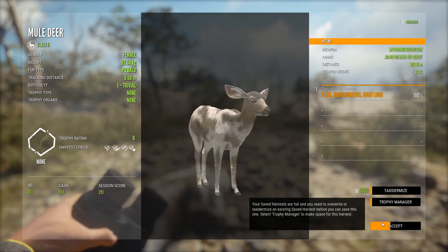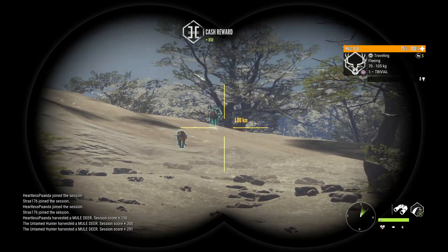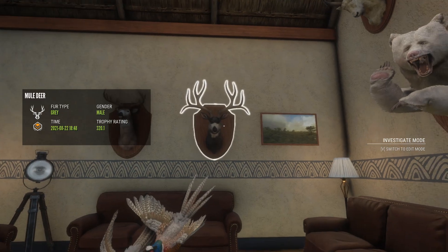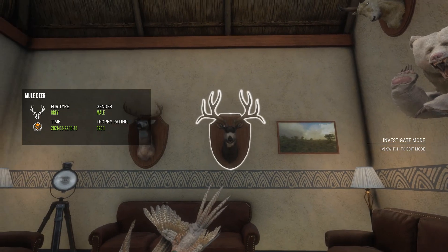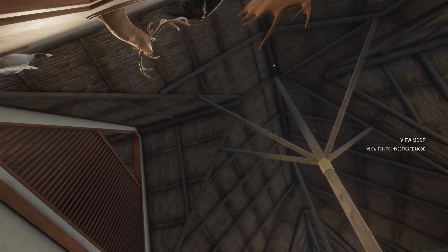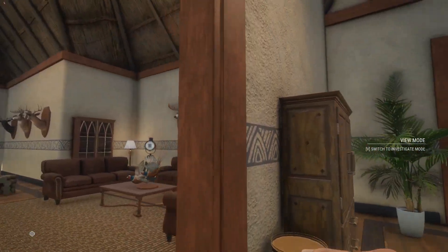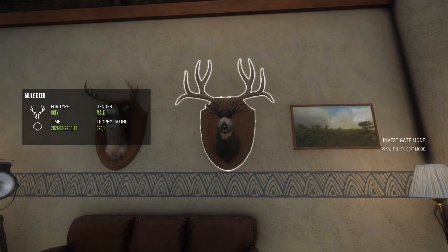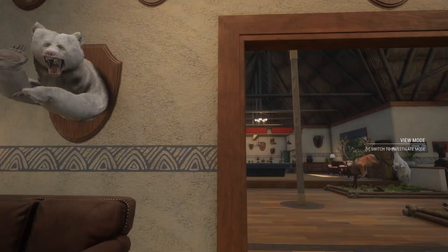Decent rack, long shot, but some pretty cool kills. Here he is — our 320.1 scoring diamond grey mule deer, which is pretty cool because I've always wanted a different fur type other than blonde for a diamond mule deer. As you can see over here we have two diamond blonde mule deer. Maybe this guy's a little bit smaller, but I love that rack — looks really cool with the little drop tines there. That dude has a really cool frame and I'm really happy with him.